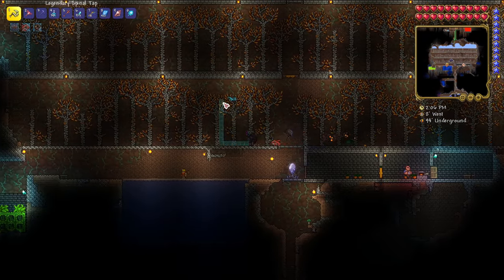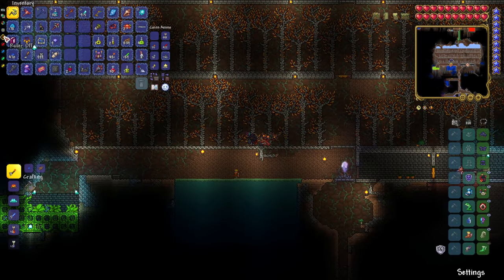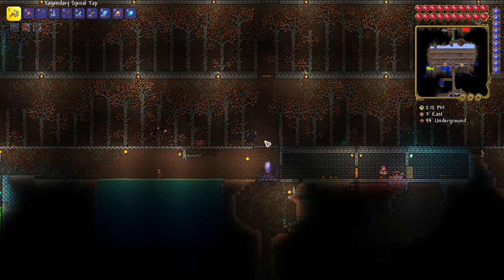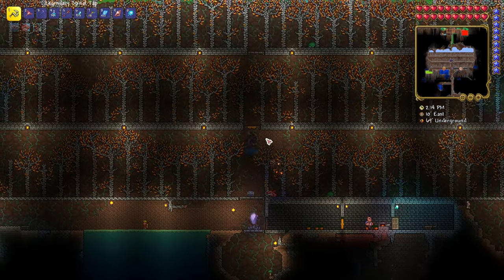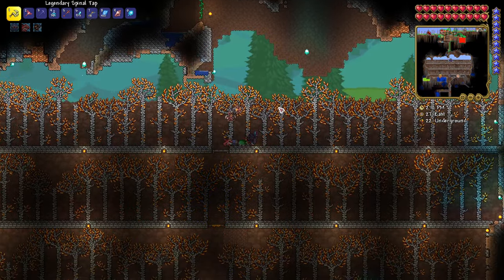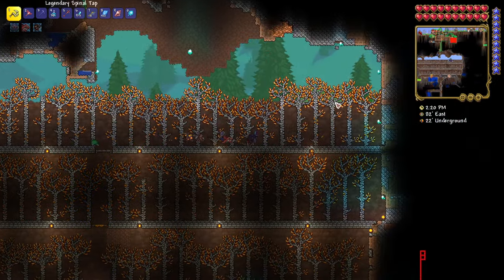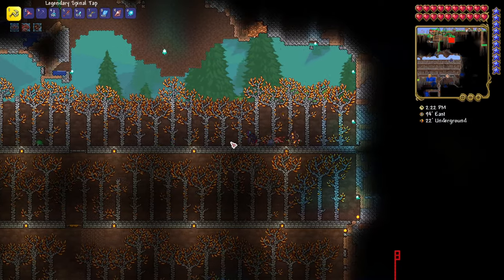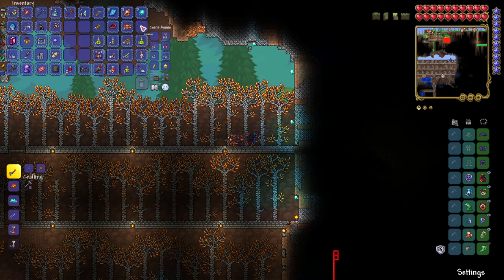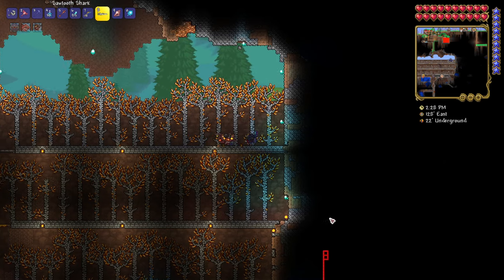These are the optimal conditions that make them grow faster. You can go almost all the way to the surface, as long as there is still a little bit of underground background available behind the saplings — even if the tops of the trees extend into the surface level.